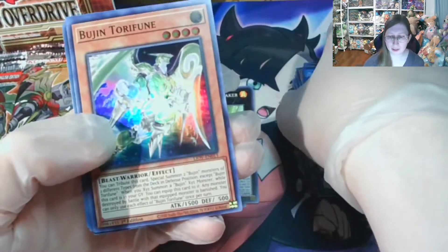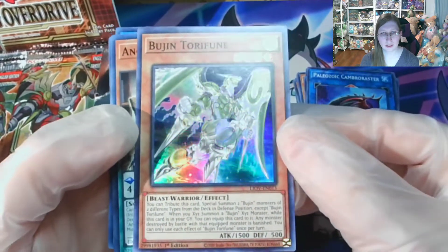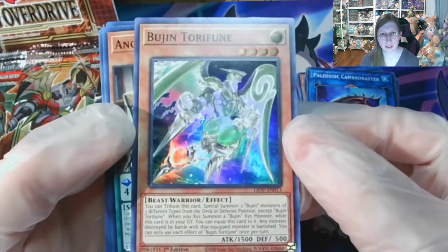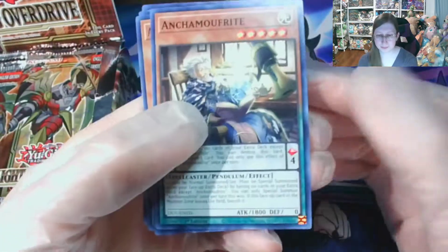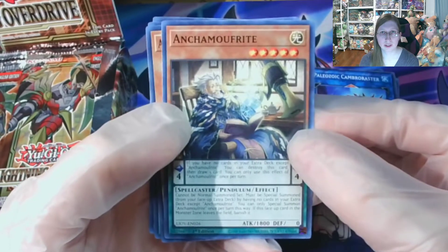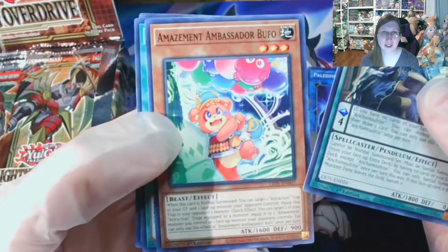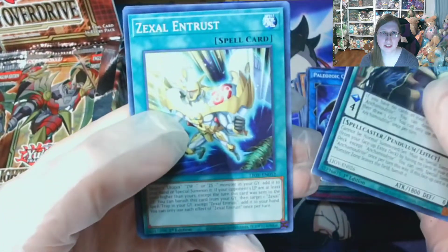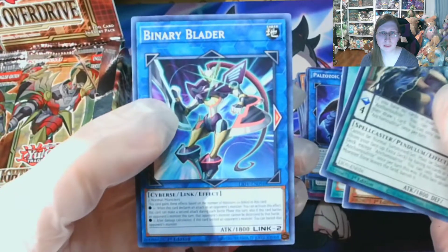I might go a little bit faster as I go through the box here. At least it's getting the text, it's not too blurry. So an Arca, Mofrite, Amazement Ambassador, Binary Blader.